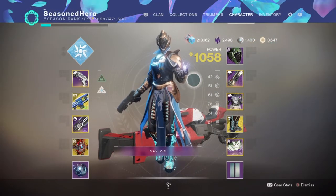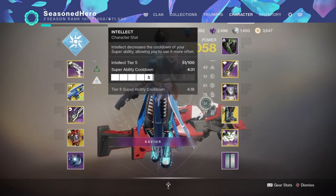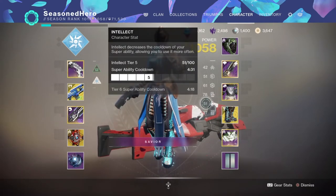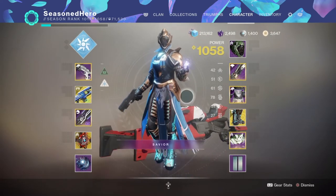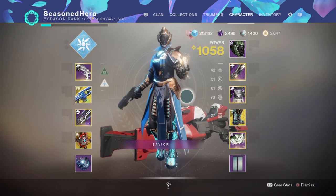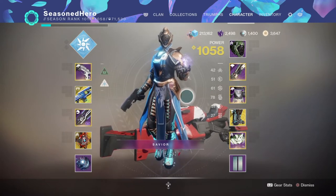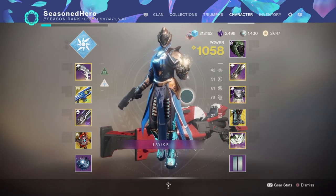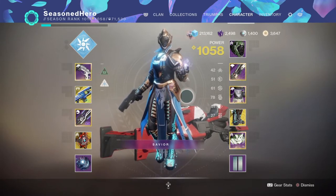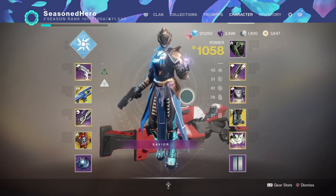For our stats, we have two main focuses: Discipline and Intelligence. As the build makes full use of the super with damage increases, we need to cater to those two stats for an efficient energy build-up on the go. I've placed my Discipline stat at the 70 range for a 45-second cooldown, although it can be increased to the 80 range for a 41-second cooldown if I rework my helmet or boots. This is as far as you need to go, as our subclass perk Ionic Trace will provide the rest of the ability buff as you naturally grind out kills.